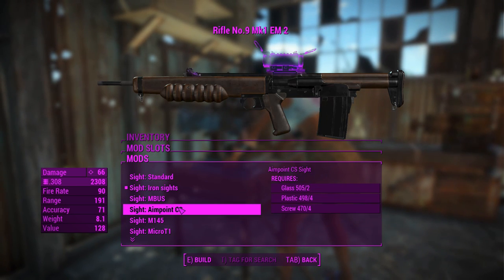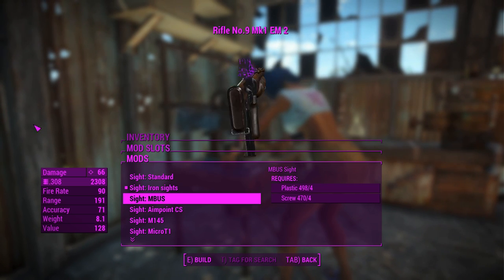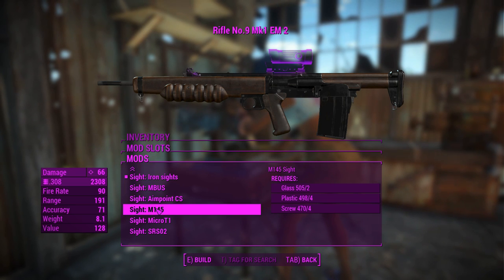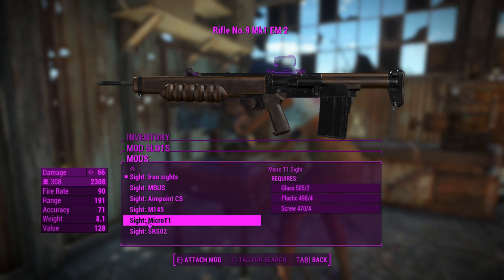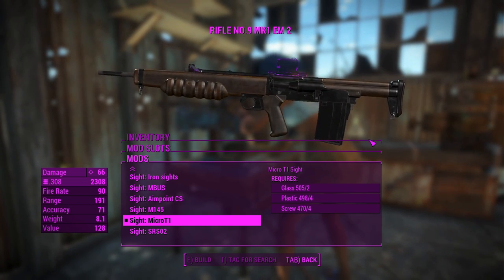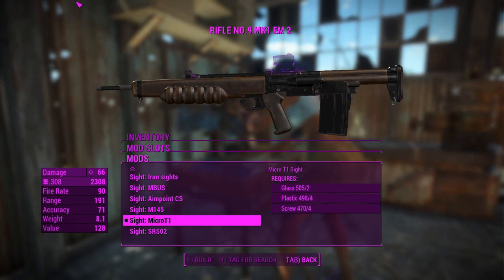But if you want something a little bit more on the modern side, you can chuck on these sights, which look kind of silly on it, but you can have some reflex sights too. There's a scope for machine guns - I remember using that in Battlefield 3 on my M60E4. I'll chuck on a micro reflex sight here. It feels like a nice fit - it's nice and tubular, like the gun.